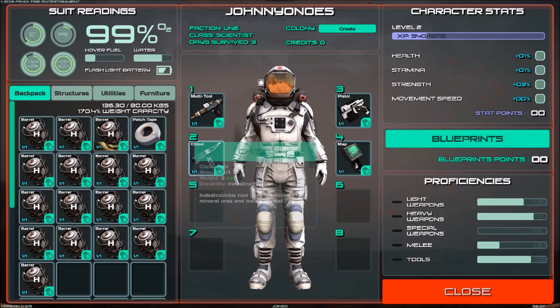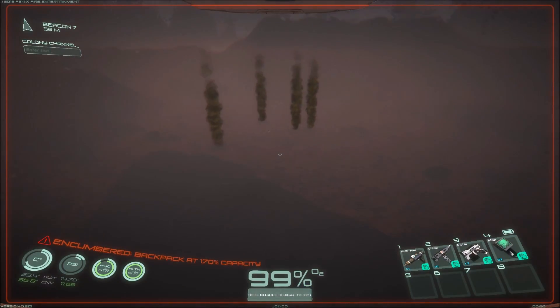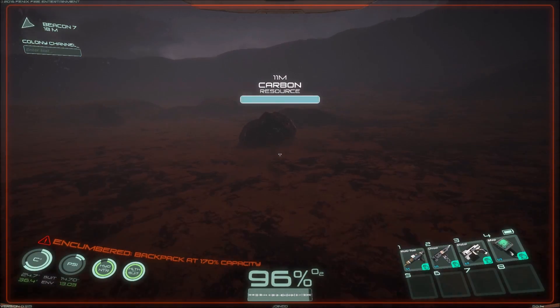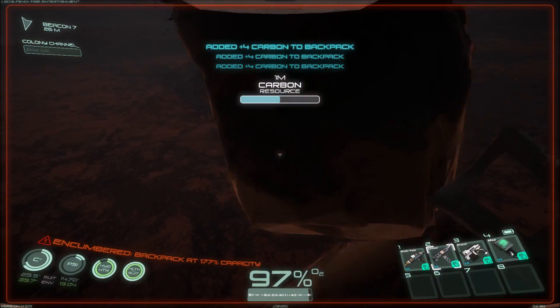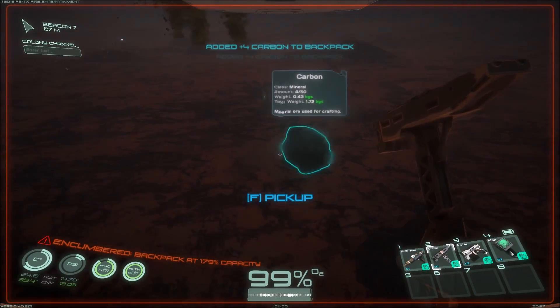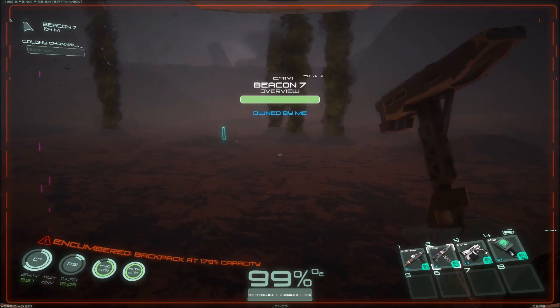I've got 16 barrels in my inventory right now. I'm going to go ahead and go down to my hydrogen resource here. First, I'm going to get some carbon — 1, 2, 3, 4. I've got the resources at times 4, so I'm getting 4 per hit. Now I've got 16 carbon in my inventory.